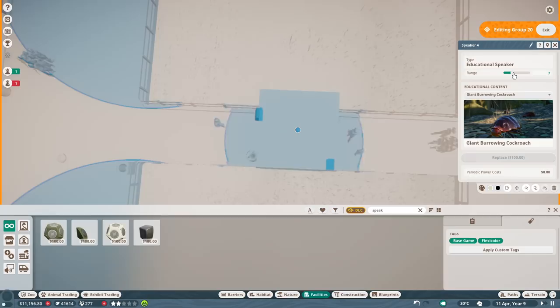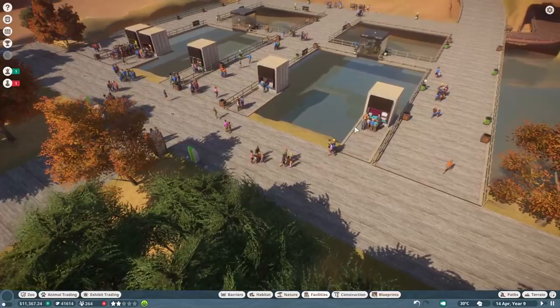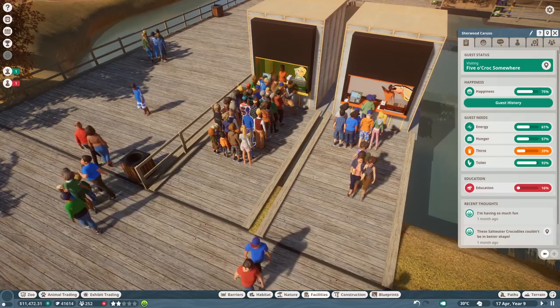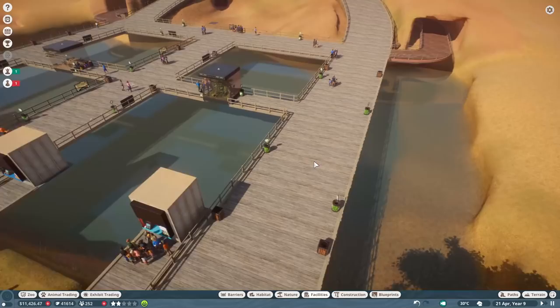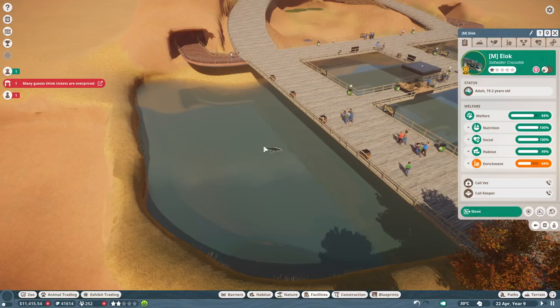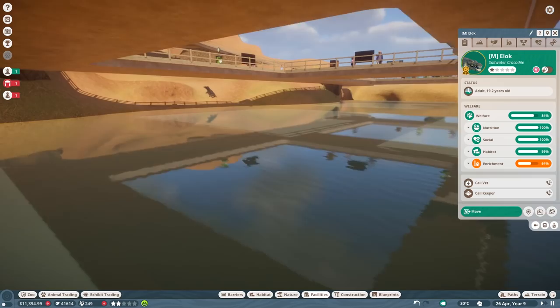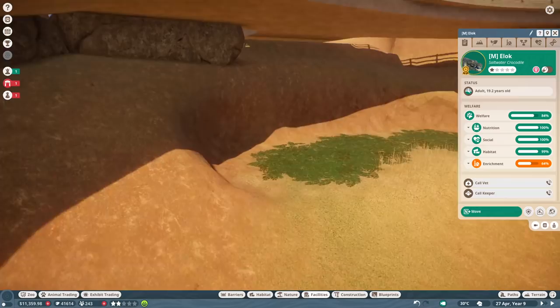There we go — now they should start netting us a little more money as well. Financially we're actually doing okay — we're at 11k already even though I just bought a new facility. That's going to make us some good money. People want to drink — people are thirsty. I might want to get another drink spot up over here. Many guests are saying tickets are overpriced — I'll change that back then. I'm going to move these guys onto land as well so I can do my time lapse properly.